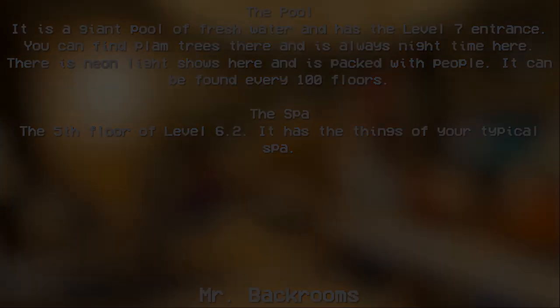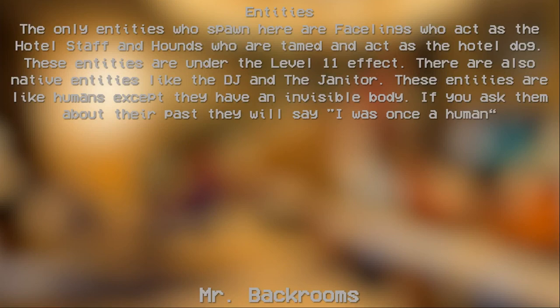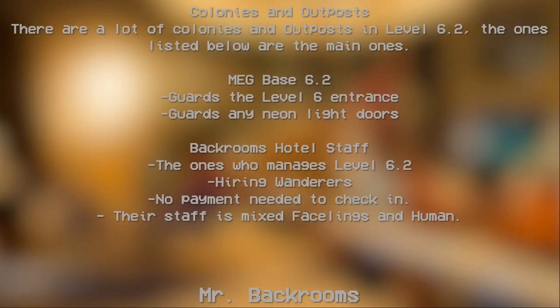The spa is on the fifth floor of Level 6.2 and has everything typical of a spa. The only entities that spawn here are Facelings, who act as hotel staff, and Hounds that are tamed and act as hotel dogs. These entities are under the Level 11 effect. There are also native entities like the DJ and the Janitor — these entities look like humans except they have an invisible body.